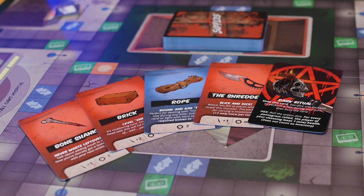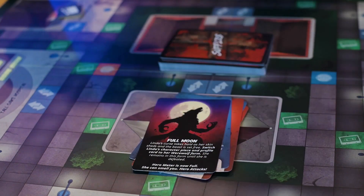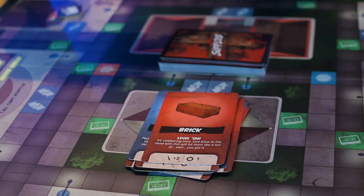Next we have our supply deck. These are going to be the cards that assist you throughout the game when you're fighting other slashers, fighting heroes, or trying to make kills. You can attain these either when you make a successful kill — getting a free search of that location — or by using the search die to search locations for supplies. Inside there are a ton of helpful supplies, and then there are a few hero cards and some additional tricky cards that can lead to fun situations with other players.